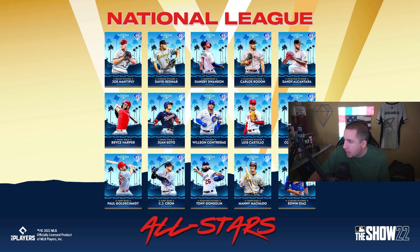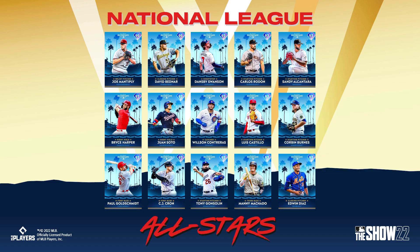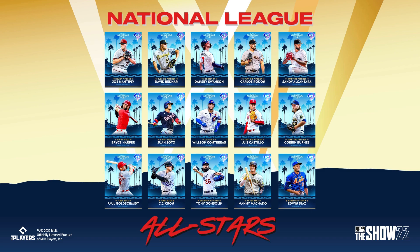Next division we have Bryce Harper, Juan Soto, Wilson Catreus, Luiz Castillo, and Corbin Burns. Corbin Burns' Live Series card is already in our starting roster, so he's a guaranteed pick. The second pick is up in the air — probably Bryce Harper or Juan Soto. Wilson Catreus could be viable at catcher if he has good contact from both sides, but we already have another catcher, so my choices here are Corbin Burns and Juan Soto.